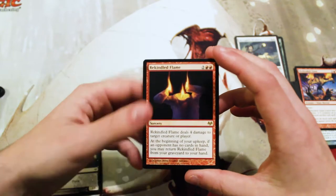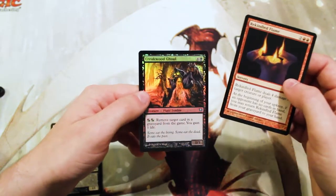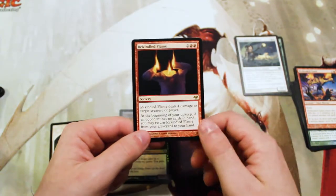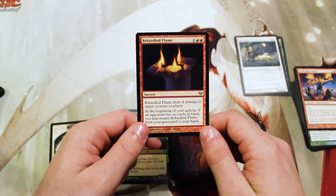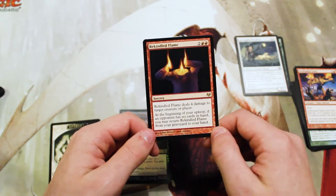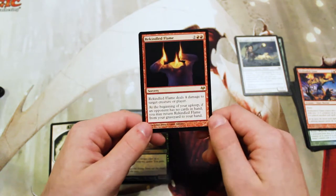may return this from your graveyard to your hand — that actually seems fantastic. We also got a Creekwood Ghoul as our foil. In limited, this seems like an all-star burn spell. It hits creatures and players, yes it's sorcery speed, but it's potentially recurring and gives your opponent something to think about. Outside of limited it has no real viability, but in limited this is awesome.